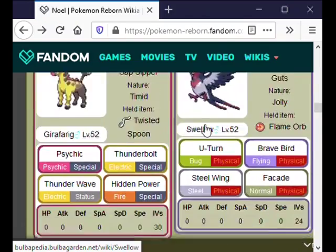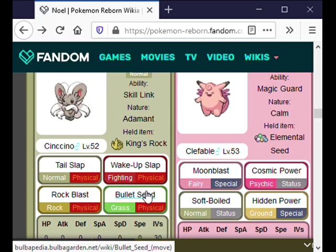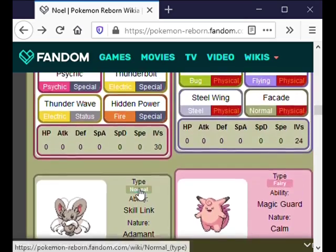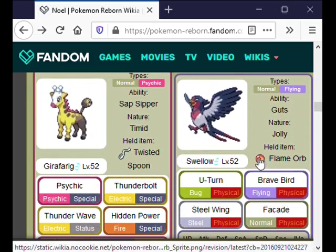For the Cencino, I'm bringing Stantler with Sap Sipper, because Sap Sipper will boost Stantler's attack when Cencino uses Bullet Seed. I assume Cencino will use Bullet Seed against Onix. For Swellow, Onix can just stay in.